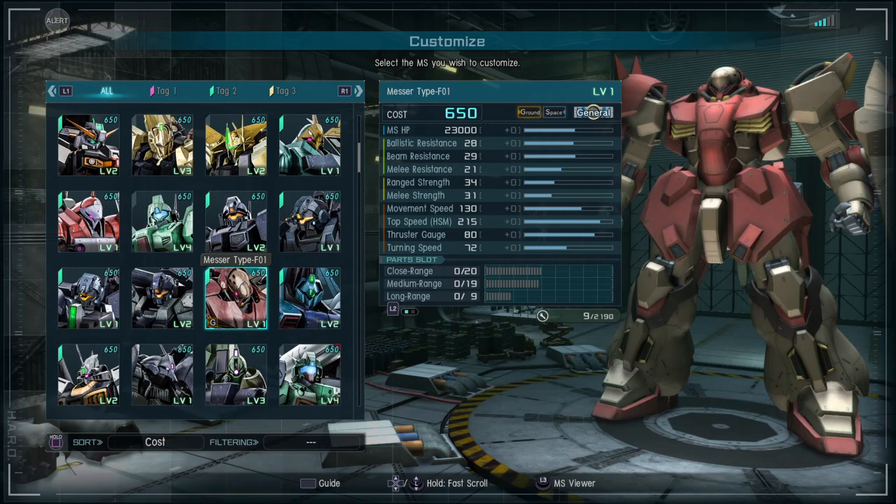The Mezor Type F01 is a 650 cost general suit that can be used on both ground and space. It has 23,000 Mobile Suit HP, 20 Ballistic, 29 Beam, and 21 Melee Resistance. You have 34 Range Strength and 31 Melee Strength, 130 Movement Speed, 215 Top Speed, 80 Thrust Gauge, and 72 Turning Speed — pretty balanced stats overall.